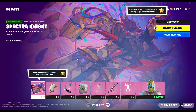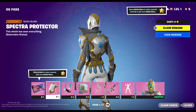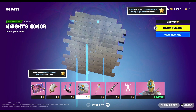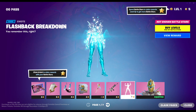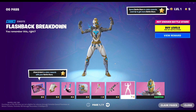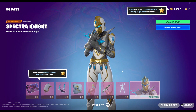Let's see what we got here. Spectra Knight. Loading Screen. Spectra Protector — oh, you can put banners on it, that's really nice. Shard Fall. Knight's Honor. Spectra Slasher — oh my god, this is a really nice set. Spectra Kinetic. Flashback Breakdown — holy crap, that's like all the popular emotes mixed into one. Wow. I like this.